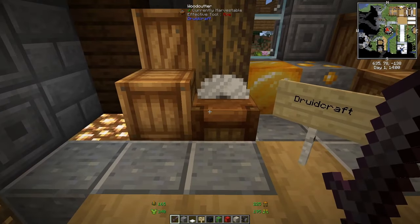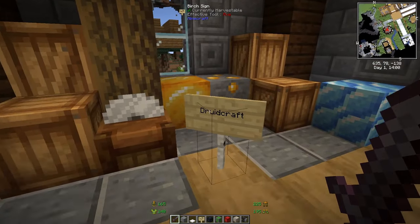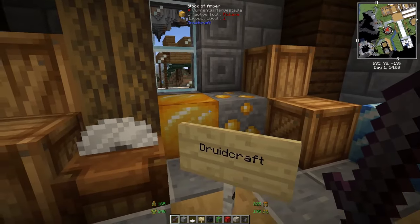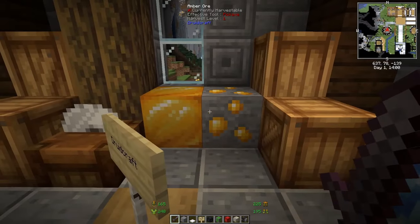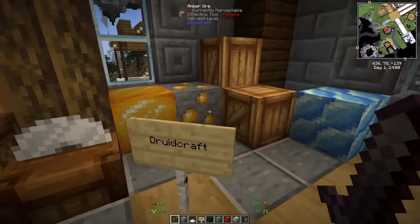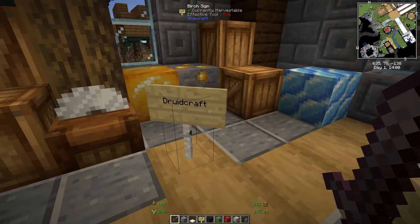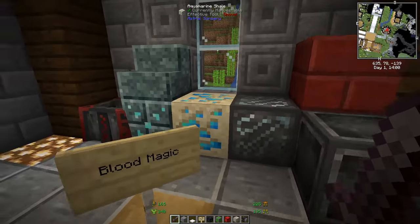Druidcraft is about druids and magic. You have tools to cut trees, new food, and magic-related content. It offers new blocks like moonstone, new ores, a block of embers, and crates you can open. A lot of it involves druid-style magic.